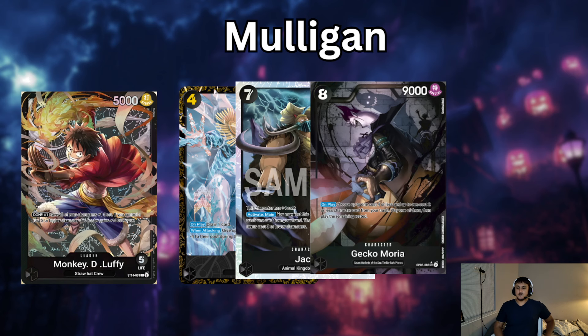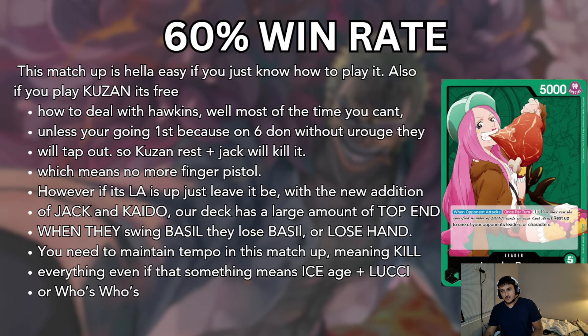The Mulligan for Black Luffy is going to be Kuzon if you have it, then Jack and Moria. Alright, let's talk about Bonnie. Bonnie is pretty free if you just know how to play it. If you put Kuzon, it's even more free. How do I deal with Hawkins? That's most of the time the problem, or letting a Rogue live — those are the two misplays I see.